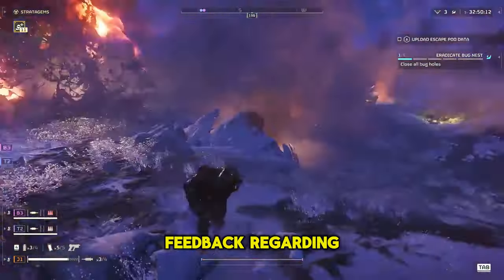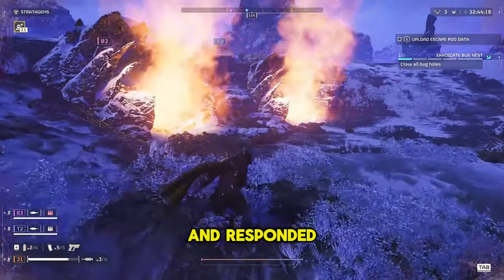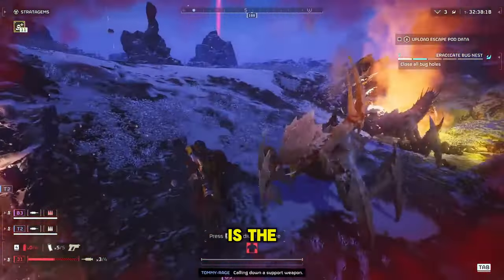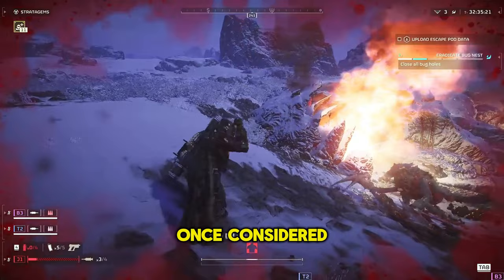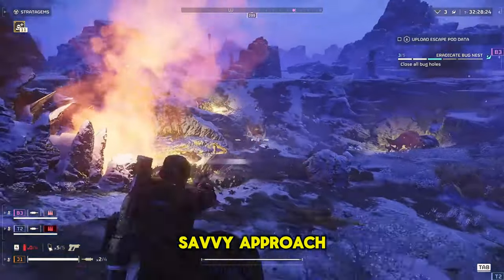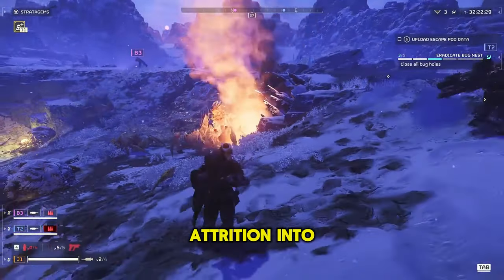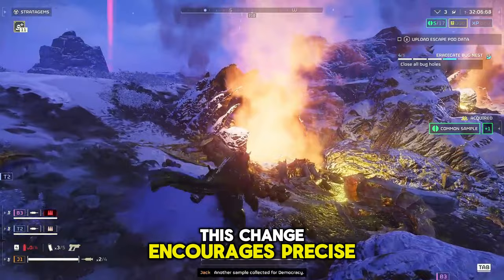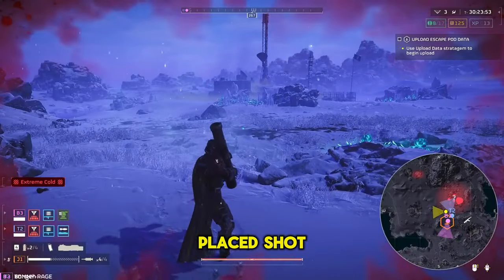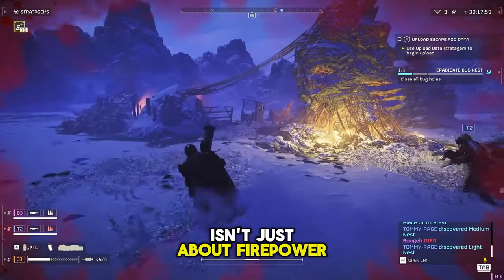The developers aim to enhance the gaming experience by adjusting the difficulty curve and ensuring that skill and strategy remain at the heart of victory. They've acknowledged the community's feedback regarding the overwhelming challenge posed by chargers, especially on higher difficulty levels, and responded with changes that empower players without diluting the game's core challenge. Central to this update is the strategic shift in tackling chargers. Once considered bullet sponges, these behemoths can now be taken down more efficiently. Success in Helldivers 2 isn't just about firepower — it's about how you use it.